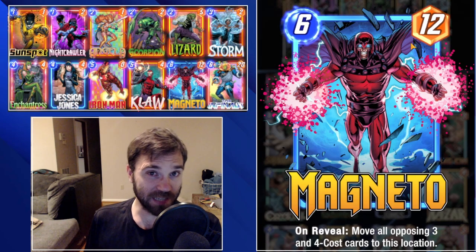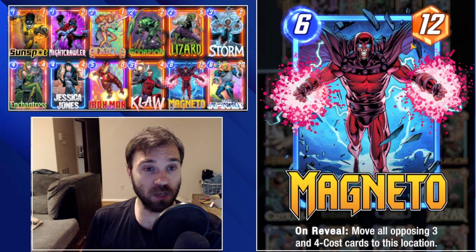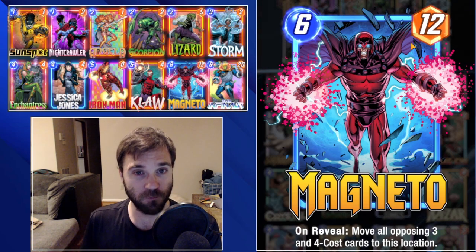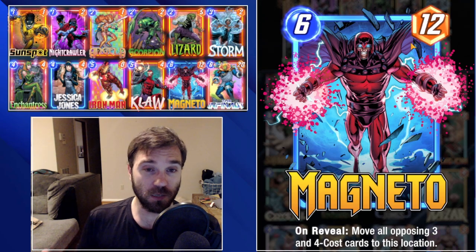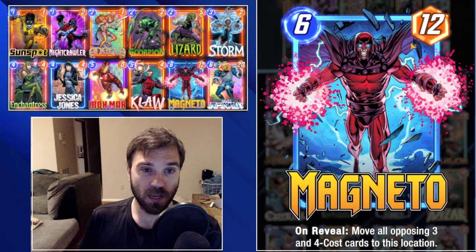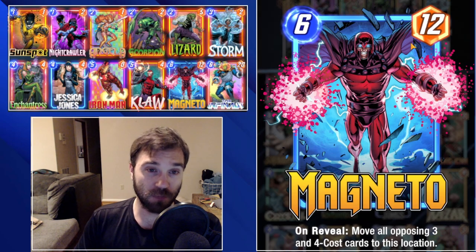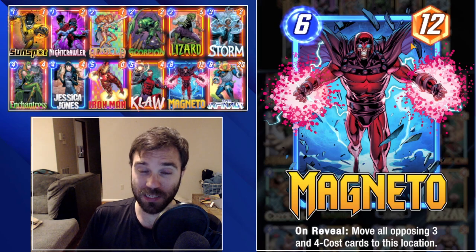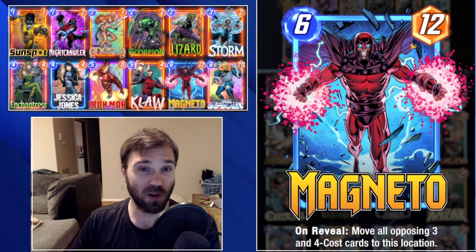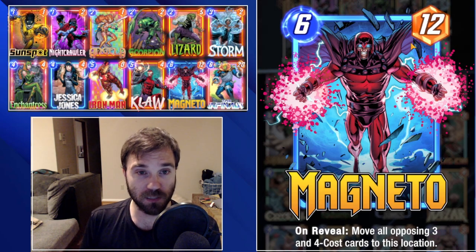Since we didn't really get anything polarizing or build-around worthy - potentially Ronin at the very end - we're going to use Magneto. Magneto is a pretty unique six-cost card in that he will move opposing three and four cost cards out of a lane to readjust where the opponent's power is. Sometimes this can really stab you in the back, but to help ourselves make sure it's ideal, we can drop a Storm on three followed by a four-cost card on four - ideally Jessica Jones. If the opponent responds with a four-cost card into the Storm location, Magneto is going to be able to pull that out so we can easily steal away that lane.